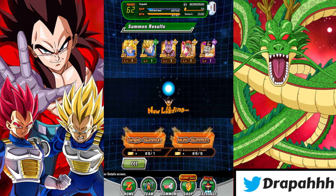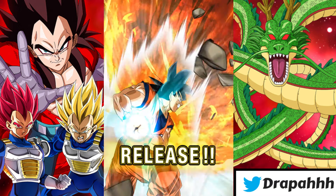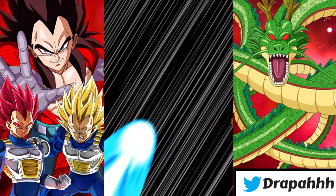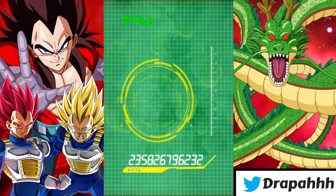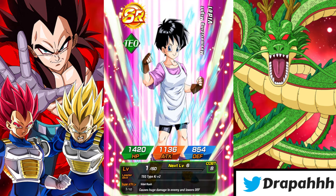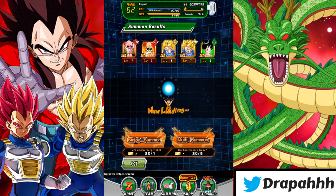Let me know in the comments — those of you on the global side summoning on this banner, did you pull an LR or not? When this banner came to JP I did my summons and did not pull a single LR. With these ticket banners that have LRs on them, I just can't seem to pull one — I see other people do it but when it comes to me it's a no-go. My luck with LRs is crazy, and not crazy in a good way. So far we've got two SSRs — better than walking away with zero.